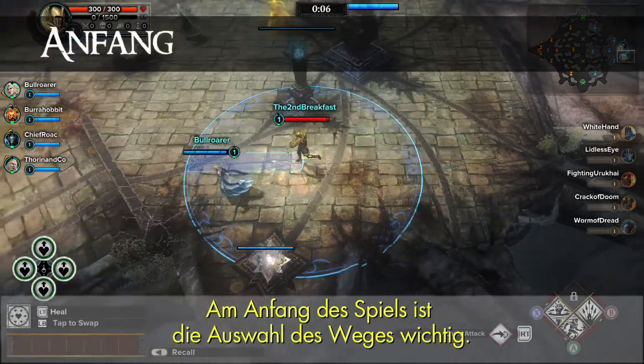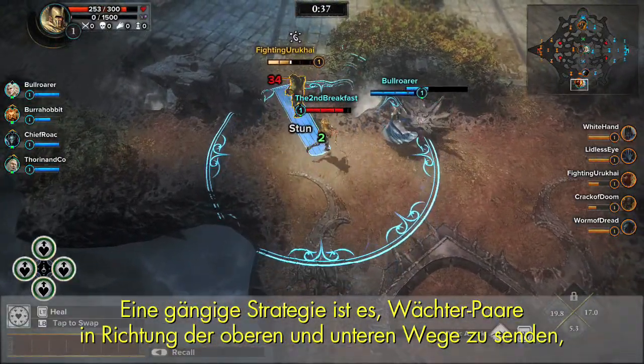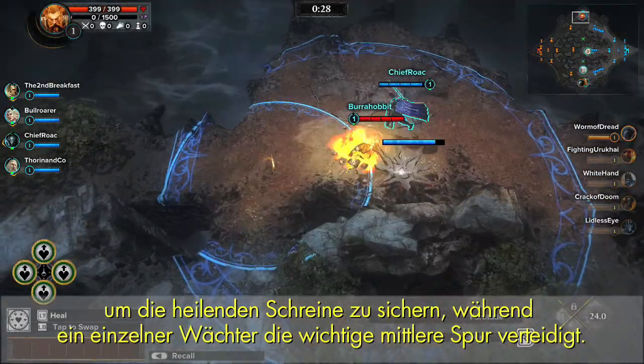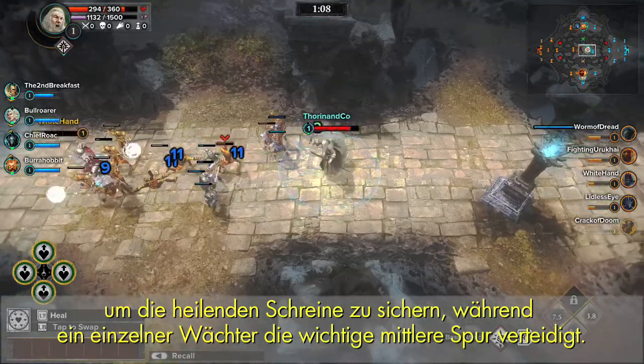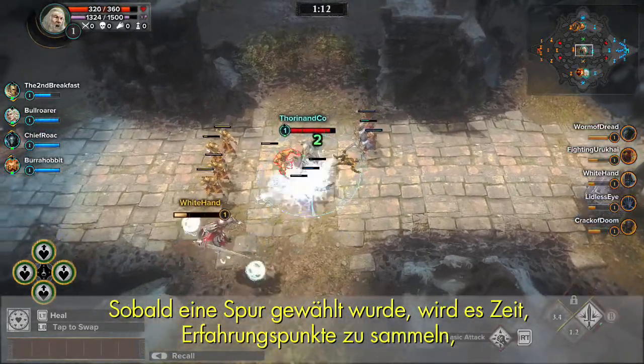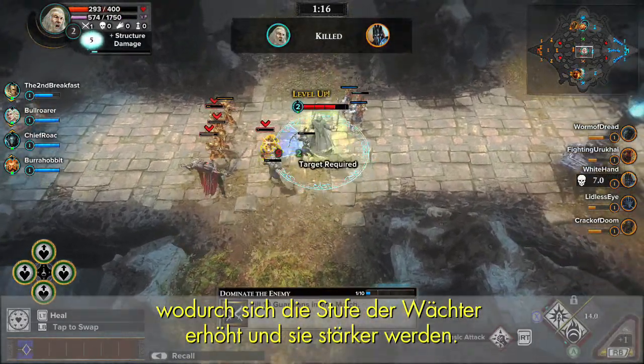Early in the game, lane selection is critical. A common strategy is to send pairs of Guardians towards the top and bottom lanes to secure the healing shrines, while a single Guardian defends the all-important middle lane. Once you choose a lane, it's time to gain experience points, which levels up Guardians, making them more powerful.